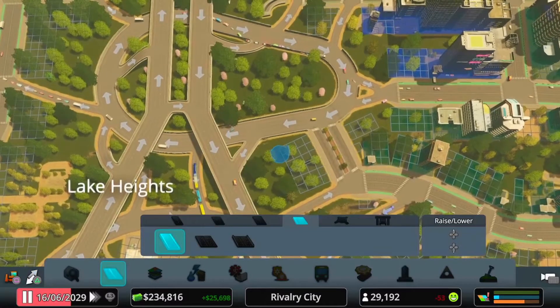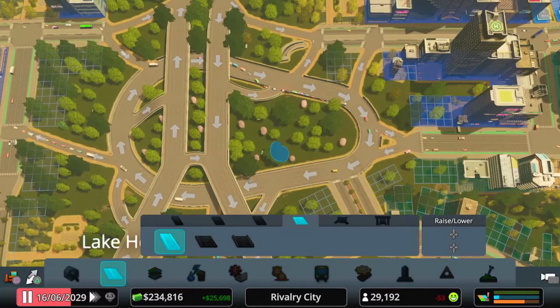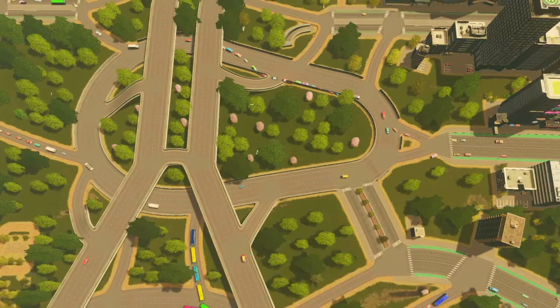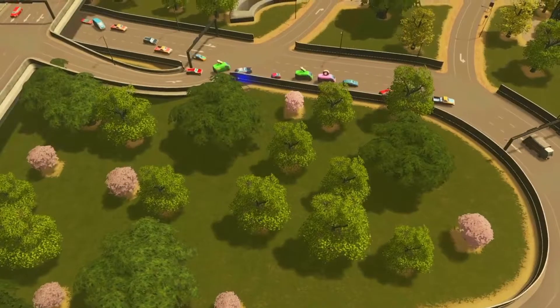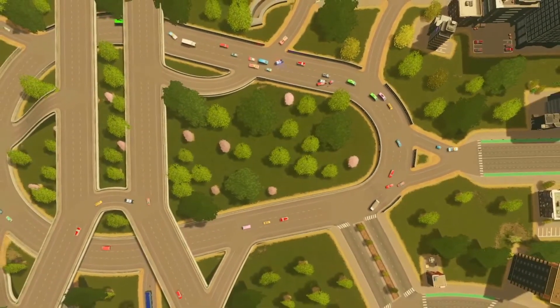There we are guys — there's the new oblongabout. I'm going to unpause it and see how that goes. I'm going to get rid of the arrows on the screen, just make it all clear. Let's see how that goes when we unpause. Get all these cars back on the track. It'll be faster because it's a highway — the whole thing will just keep moving a lot quicker.